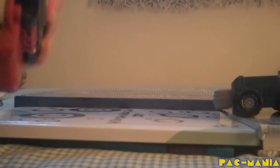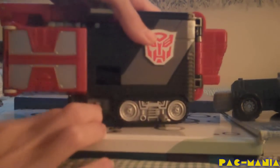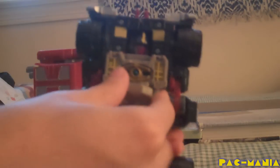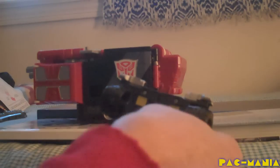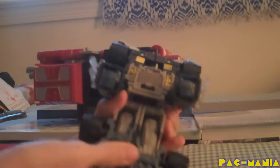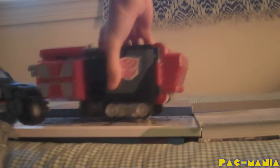The transformation also activates one of his gimmicks. Once you turn him on — he requires four AA batteries — there's a little sensor here. What you do is flip the grill, and you actually see a nice non-removable Matrix of Leadership. Then you put the arms forward, flip the fists, extend the legs, and flip the shoulders out. You aim it at the sensor, and it should transform.